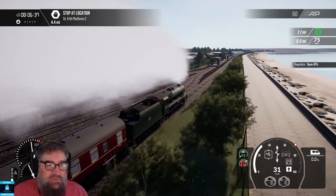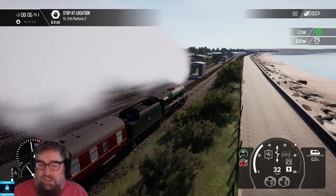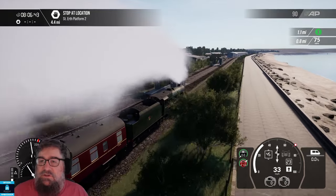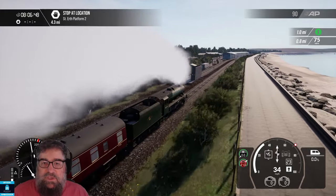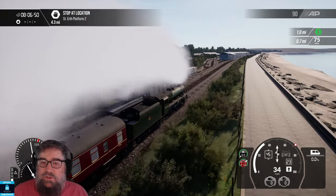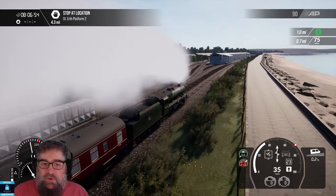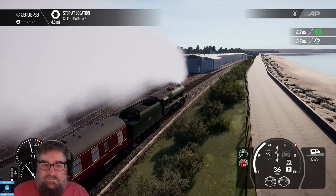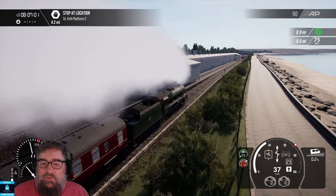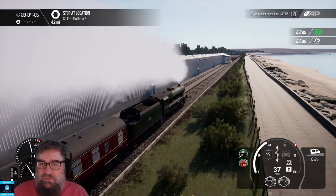Doing a pretty good speed for our tourist special. Actually, I don't want to get too fast in this because there's another train coming up the branch from St Ives that we're going to meet at St Erth. And if I get there too quickly, we'll just be waiting around for ages. So I've built this in the scenario planner, and the way I've put it together is with four separate scenarios so that I can do the things that I want to be able to do.